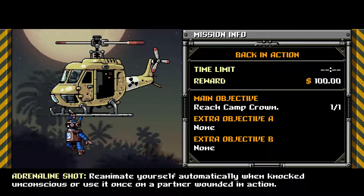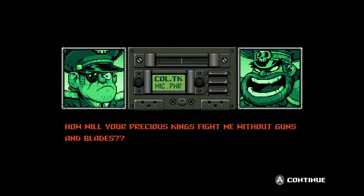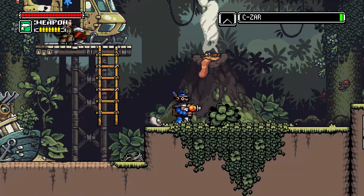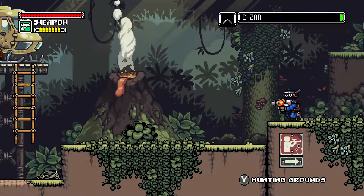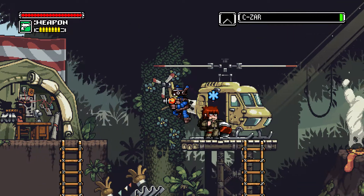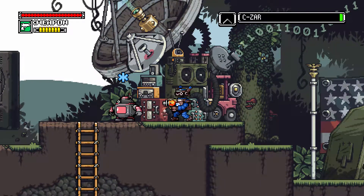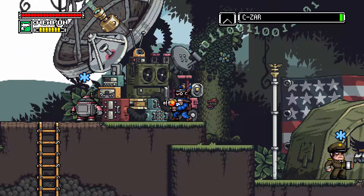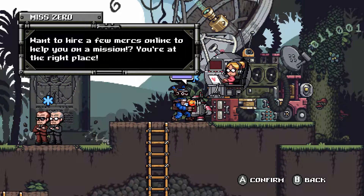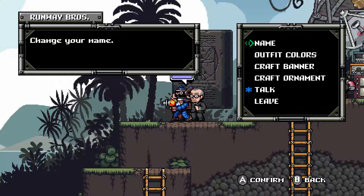Adrenaline shot — reanimate yourself automatically, blah blah. There's that. She says you can count on Choppy and I to bring you safely to the location of your mission. I've got a list of all available missions, choose one and go talk to Bobby when you're ready. There's something so fun and laid-back about this — I love it. Want to hire some mercs online? Fighting with style — match the colors of your clothes with your weapons. I think I'm okay for now.